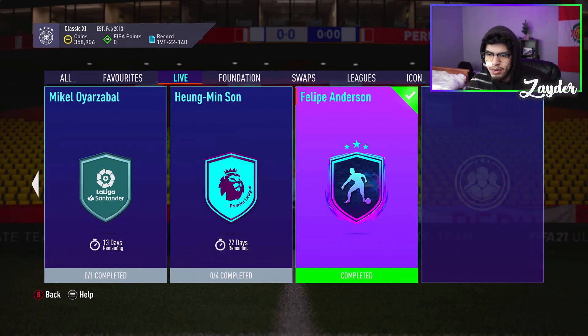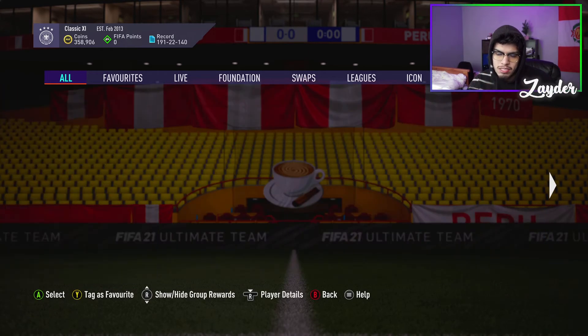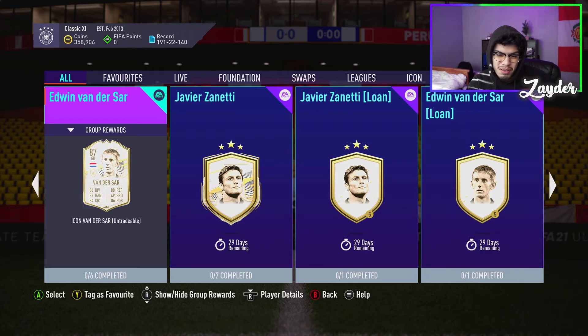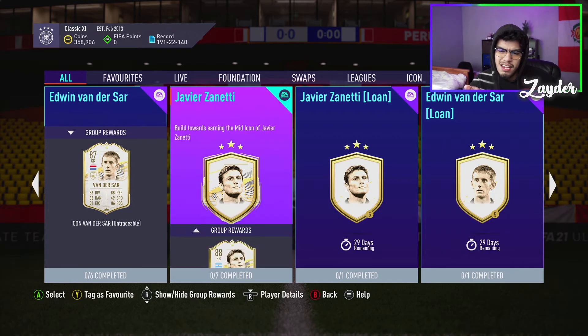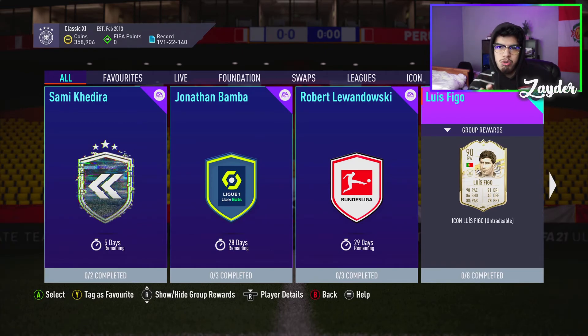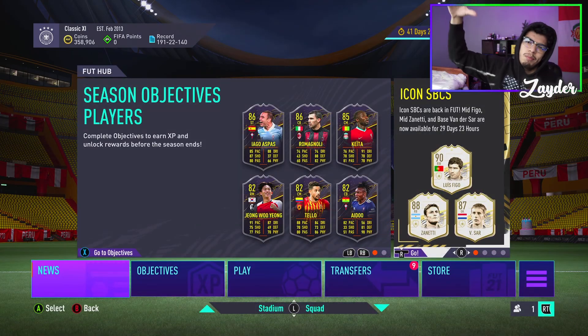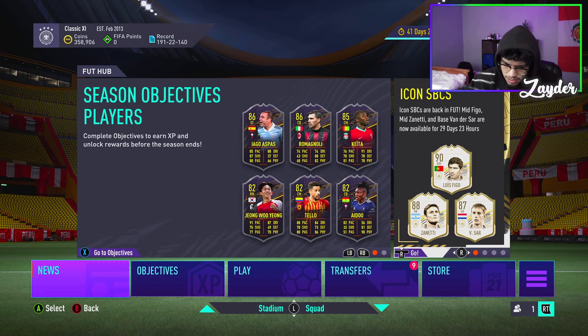But that is going to be it for today. I just wanted to come on here and talk about it, give you guys my opinions. If you had to pick one of those three, Van der Sar's probably the one to go for — he's going to be in your team the longest, because I feel like he's always super OP. Zanetti is not a bad one, it's an okay one. And then Luis Figo, in my opinion, is a little ridiculous — a little too expensive for my liking. I hope you guys did enjoy. Drop a like, comment, and subscribe to my channel if you haven't already. Let me know if you guys are going to be completing any of these SBCs. I'll see you in the next video. Have a fantastic day.